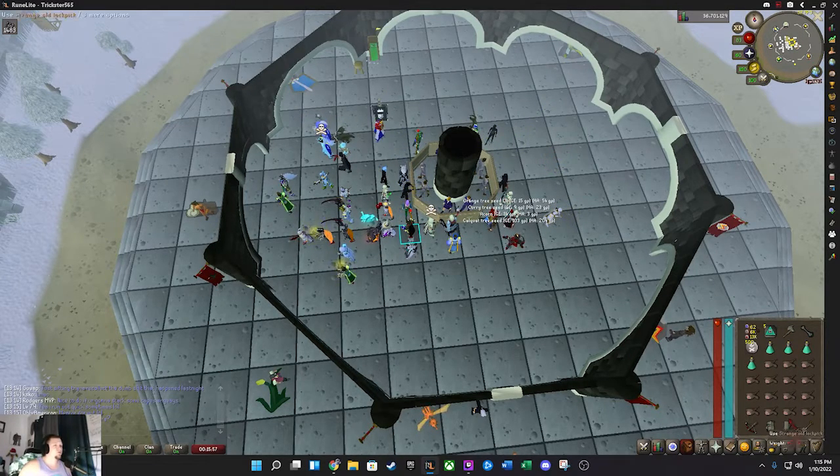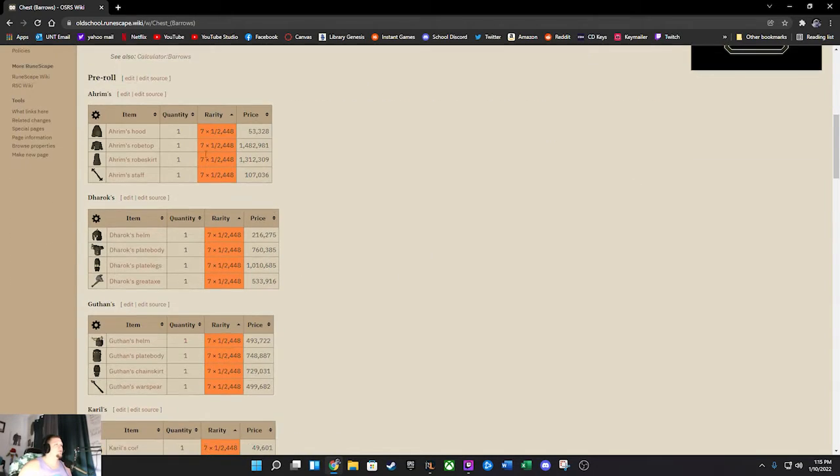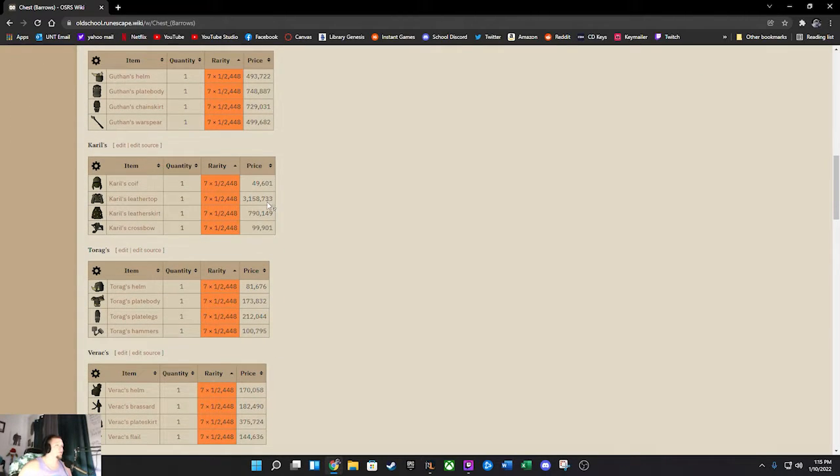The holy wrench is really important. Something else that's crucial is the strange old lockpick because it allows you to get to the center very quickly when you get down to the bottom - you can just go straight to the chest. Here's some of the loot you can get: anywhere from close to a mil to possibly even three mil.